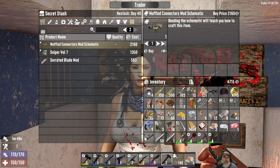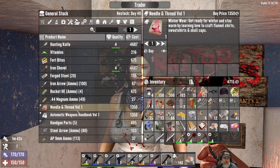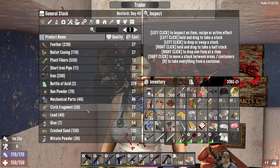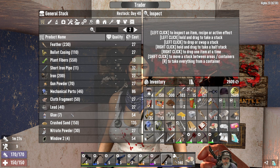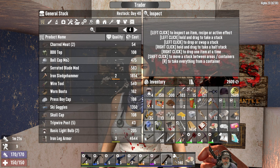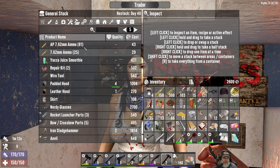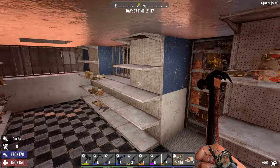I might buy these but I'll probably find them eventually. Let's look at the normal stash. Volume 1 flannel shirts - skip that. Craft M60 machine guns - let's grab that. Steel arrows book - want that. She's got two acid bottles - let's buy those. I hope I come back and see you sometime. Let's read that and I think we're done here.